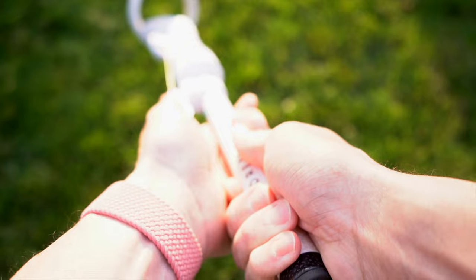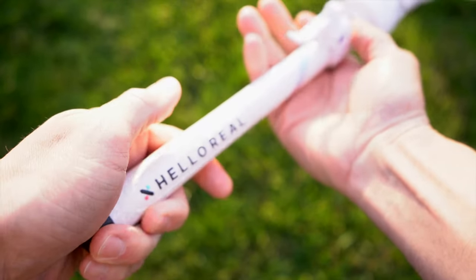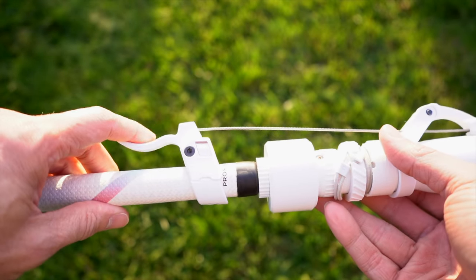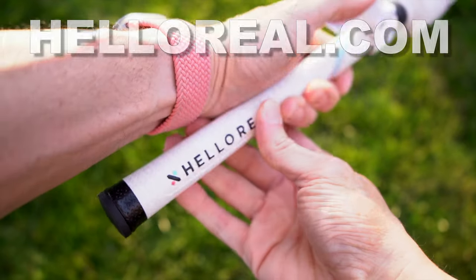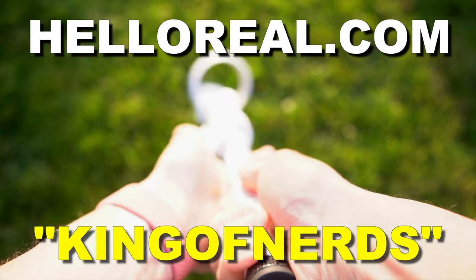I love my Pro Swing Plus by Hello Reel, but I have to turn off grip to putt, which always leads to one or three strokes lost due to accidentally tapping the ball. Hello Reel's new grip to putt accessory provides a remote trigger — it's so cool to press the grip button without having to move your hands up and down the Pro Swing. Visit helloreel.com now and save 5% using coupon code King of Nerds on any and all purchases.